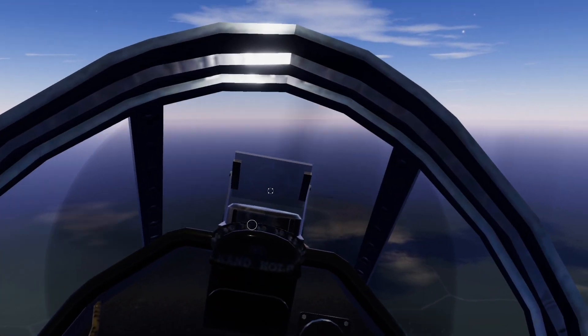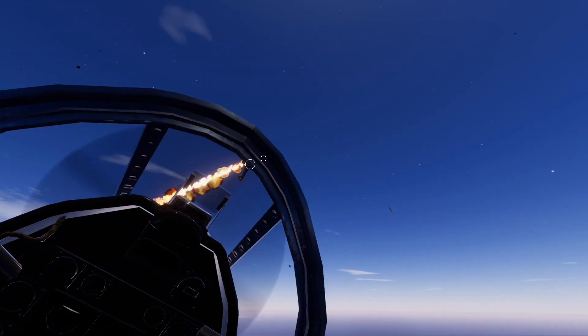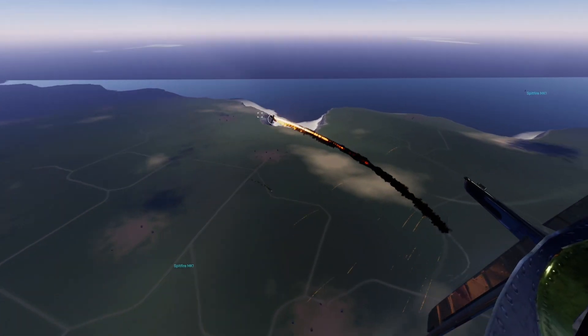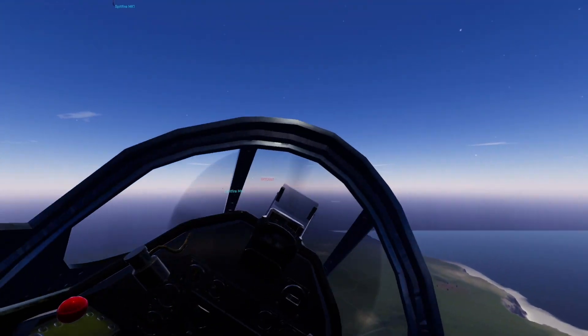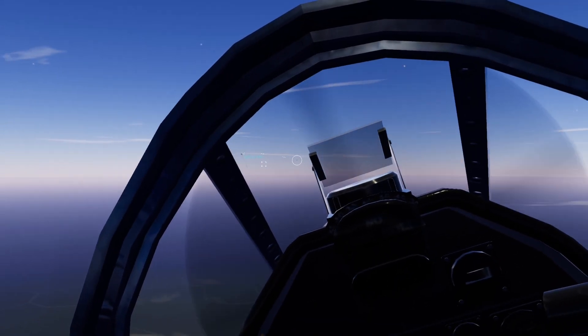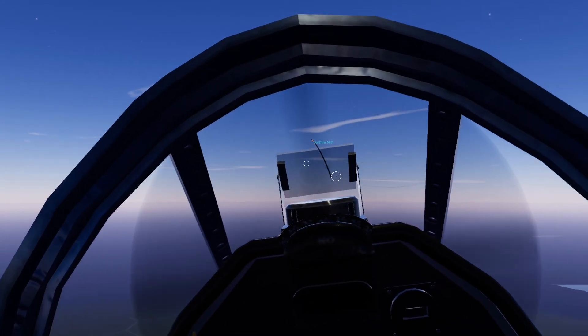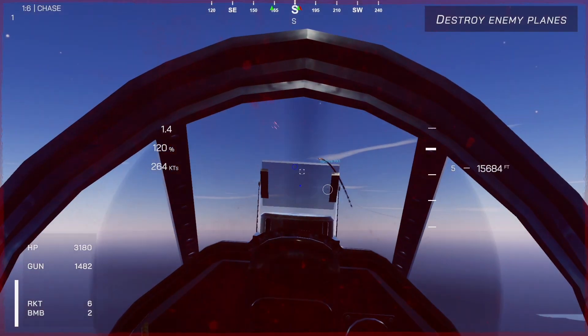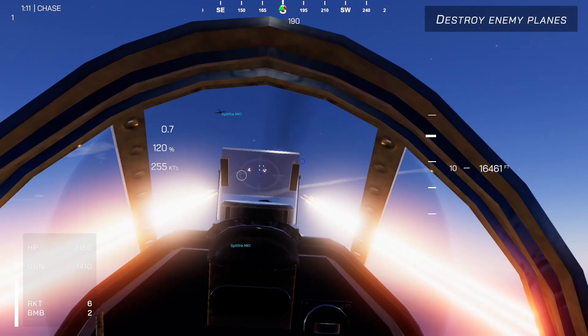A new control scheme is now available with the current patch of Vincimus, asking you to choose between the current mouse controls and a virtual controller setup. The first is the standard for mouse and keyboard, while the second will make your mouse mimic that similar to a controller. This also allows the camera to bank with the aircraft, and you can swap between the two control schemes in the settings by ticking the align camera option.